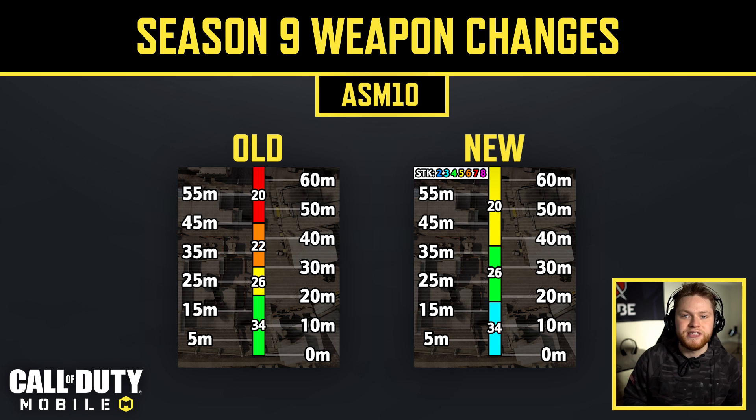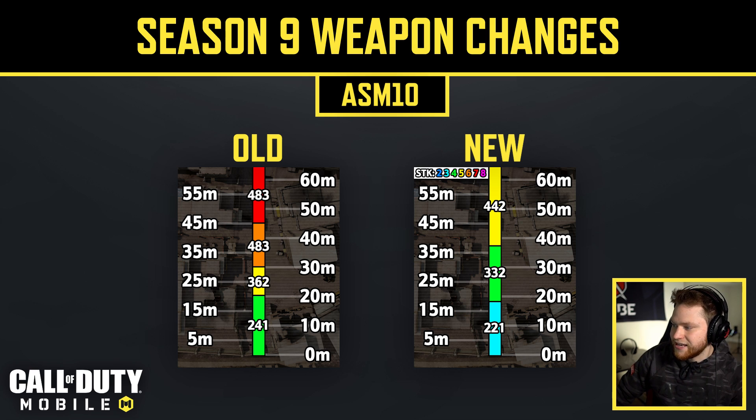I made new graphs showing shots to kill at each range, color-coded for easy reading. STK means shots to kill, assuming the player is at full HP — which is the case about 90% of the time. The faster fire rate also improves the time to kill. The ASM-10 can now kill in 221 milliseconds at close range, compared to 241 milliseconds before — a decent improvement.